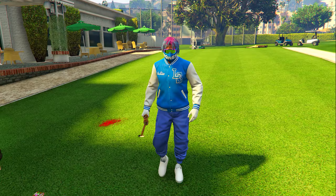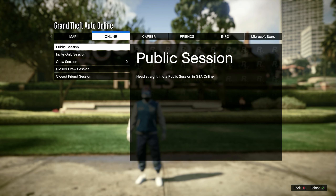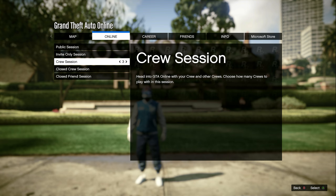First things first, what you need to do is put yourself in an invite only session. Once you are in an invite only session, just like I'm in right here, what you need to do next is open up your pause menu.